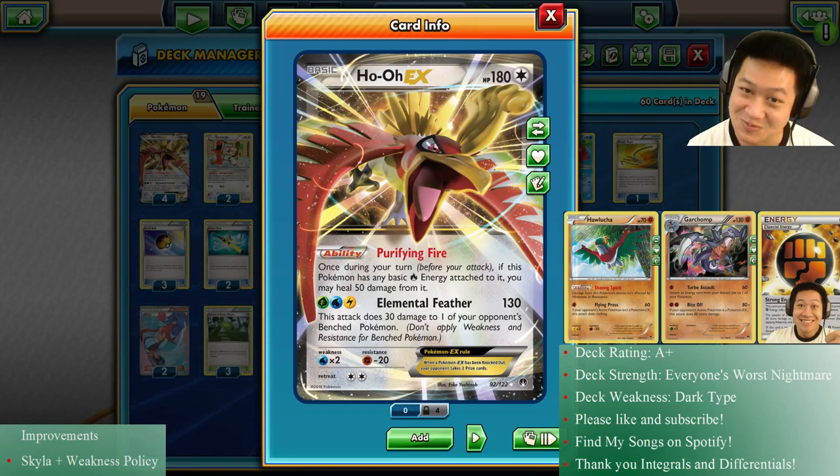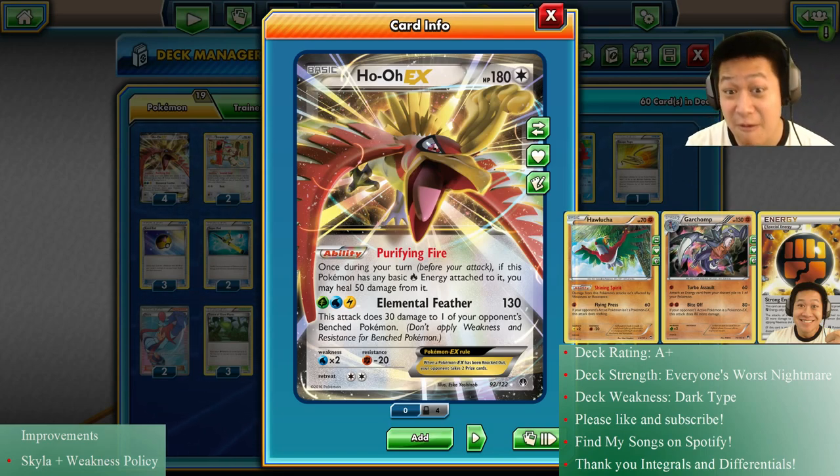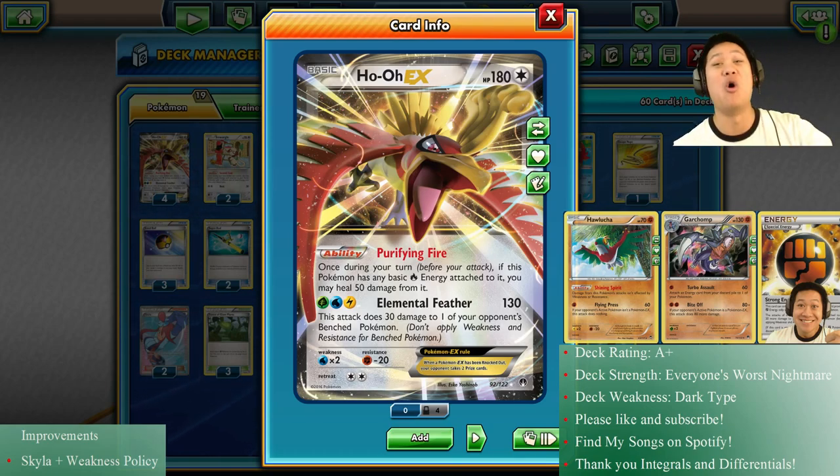What if you want to foolproof against that? Might add in some Sigilyph or Weakness Policies, and then it's just going to be a bad day for everybody. Okay — next up, we're going to try something difficult: Ho-Oh with three or four different energies. How do you do this? There are many ways — I'm going to try the butterfly way and we'll see how that goes. That is coming up next. Please like and subscribe — you're going to get more videos like this to come. If you like any of my music, most of it is on Spotify. Integrals and differentials — I'll see you back in my kitchen for the legendary bird Ho-Oh. Bye-bye!